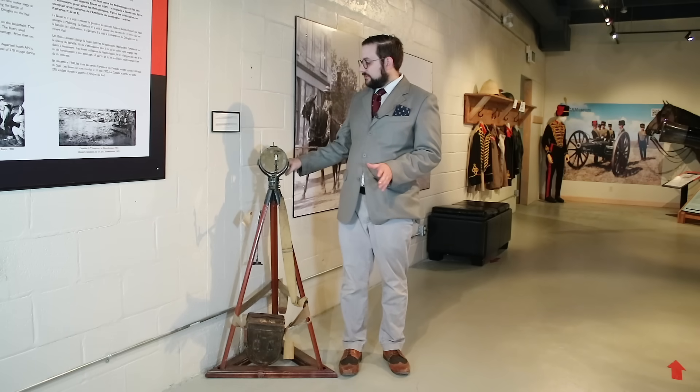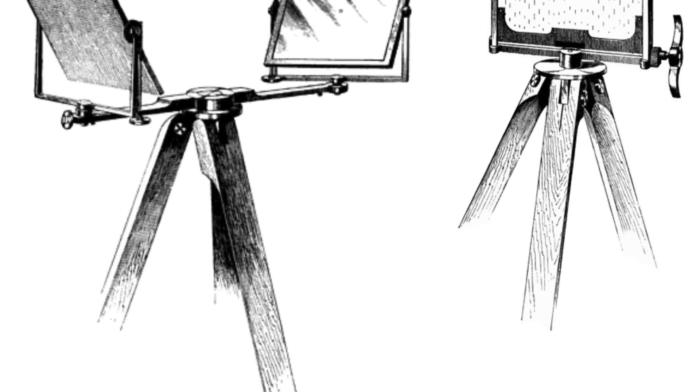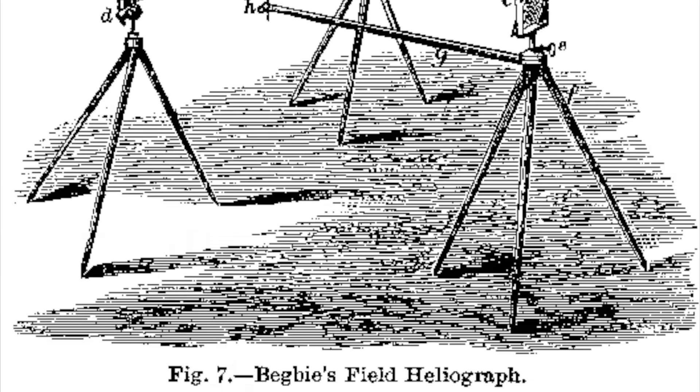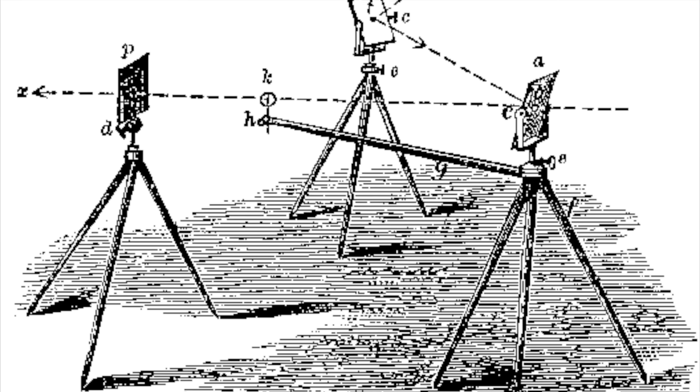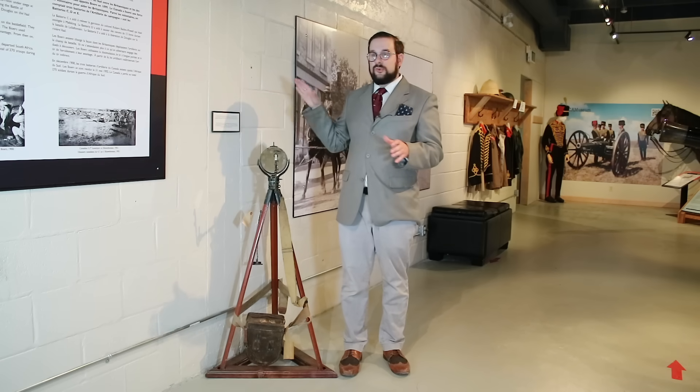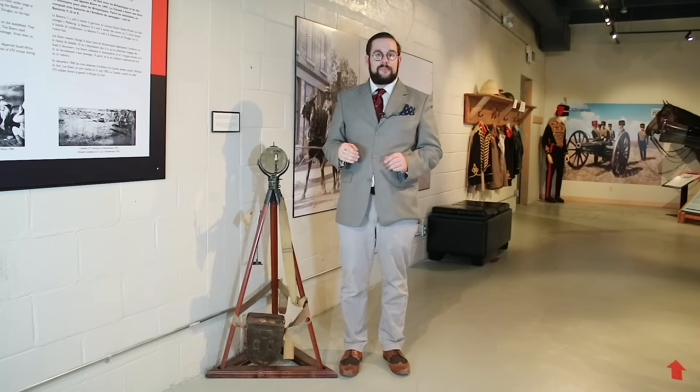Although the Mance-style heliograph remained the de facto British standard, one complaint was that tilting the mirror up and down tended to gradually throw it out of alignment. One potential solution was the Begbie heliograph, which included three tripods — two with mirrors and one with a slotted screen. Mirror number one would reflect sunlight into mirror number two and then through the screen, and by tapping the telegraph key you would turn the screen side to side to interrupt the light beam. This meant you only had to adjust mirror number one to track the sun, leaving mirror number two perfectly aligned with your recipient. However, this was much more complicated and heavier than the Mance heliograph and never replaced it in significant numbers.